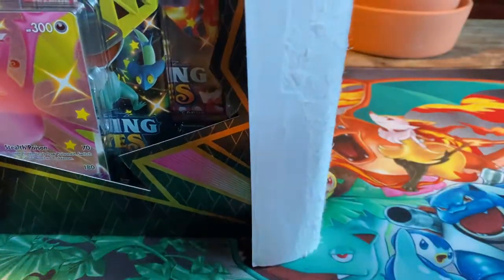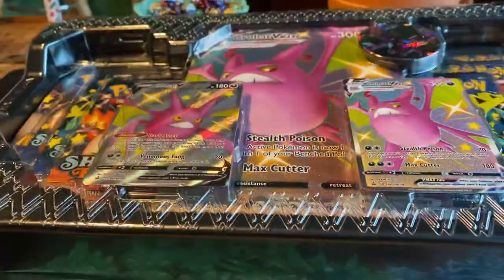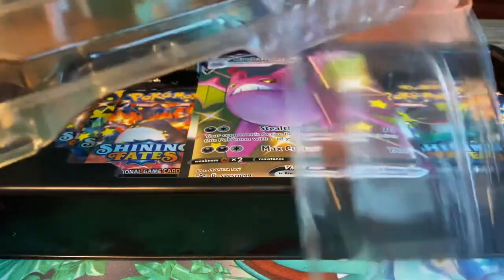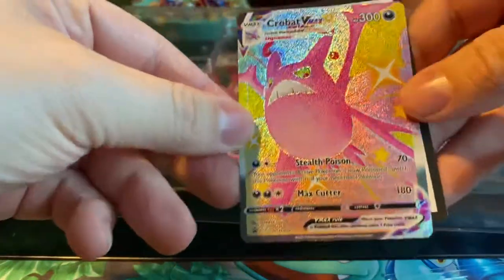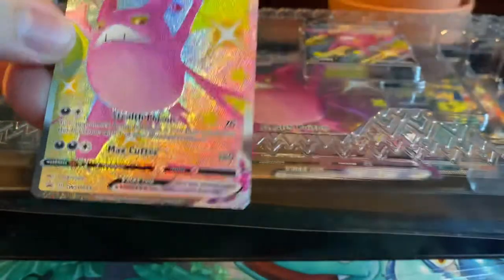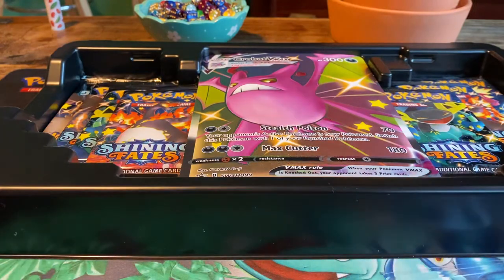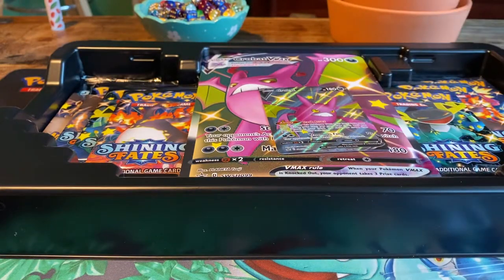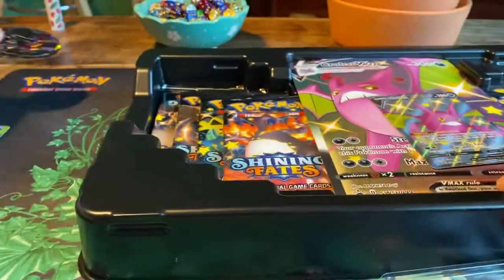I don't think I've opened anything from Shining Fates yet. I believe that was the other set, because there are two sets with shinies all around. We have the Crobat V Max — we have that. Then we get the star of the box, Crobat V. And I have not seen these before: a giant coin. Look at that. Interesting.